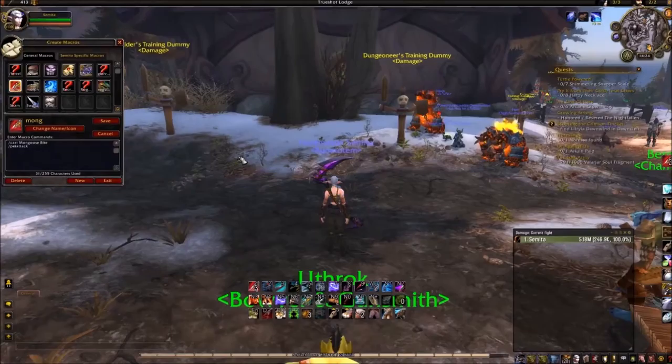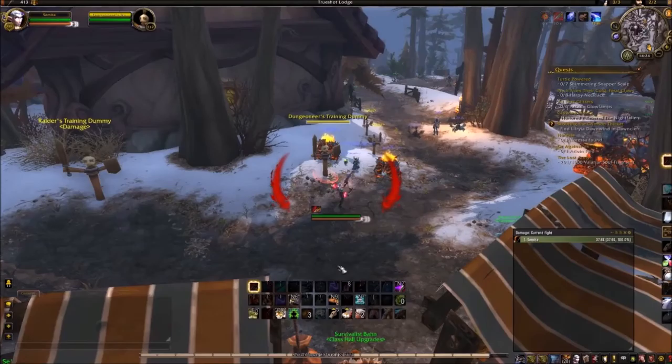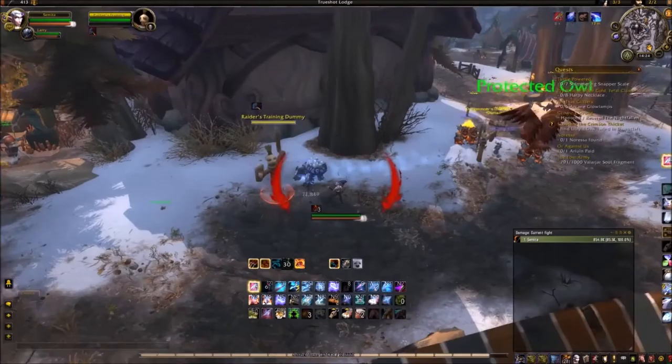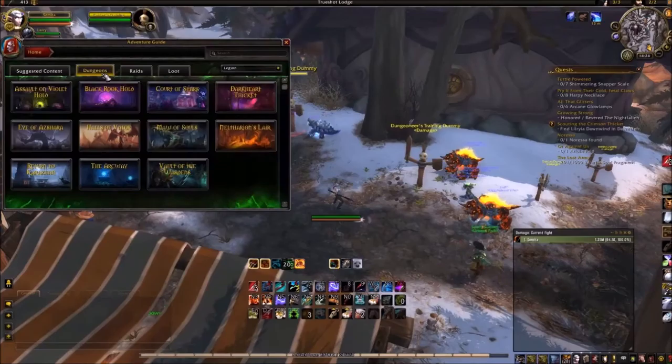In terms of macros for Survival Hunter, I personally only use one. That is one that basically makes your pet attack whatever you're attacking, and I just have it on my Mongoose Bite. So if I have Larry attacking this dummy, usually if I just attack this dummy he won't immediately come, but if I use Mongoose Bite he comes straight away. This is very helpful.